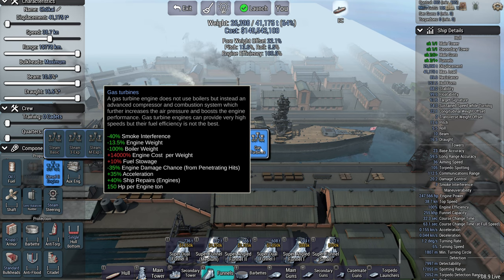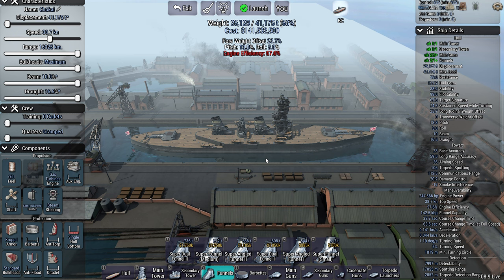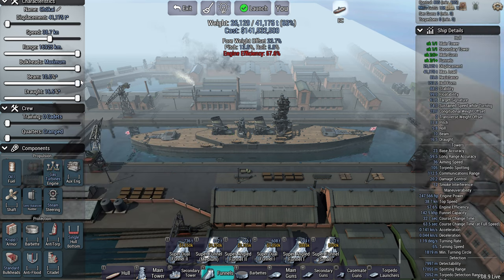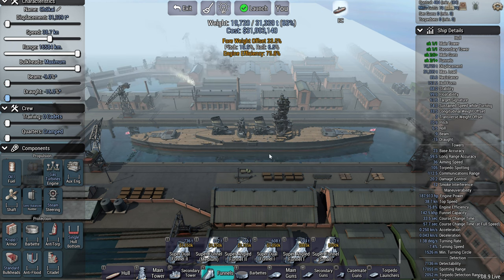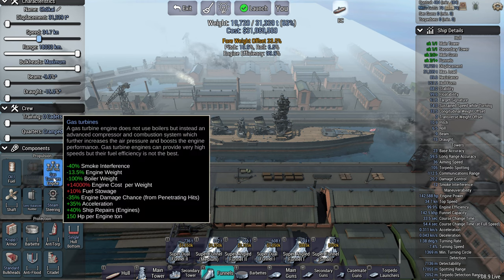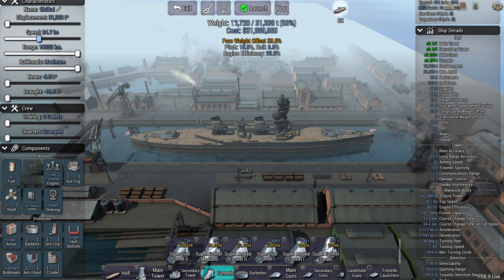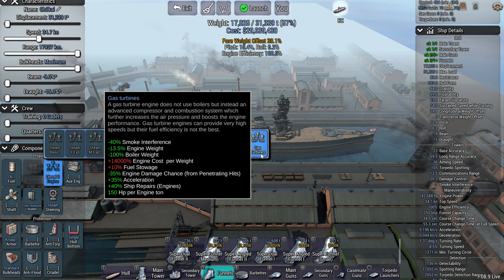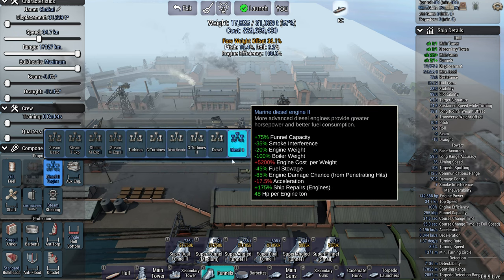Gas turbines have occasionally changed to be a decent choice. Gas is 8 million cheaper and 200 tons lighter in some cases, but on this particular design we haven't got nearly enough engine efficiency with gas. Diesel is actually still better here. There are occasions where gas is better — you just have to look each time you build a ship to see which engine works best for that particular design.